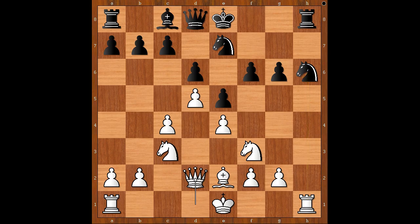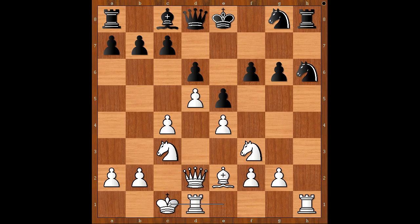Knight from e to g8. White has a better development. Play with white pieces castled queenside, connecting rooks. King to f7. White to move. Perhaps white should prepare g4 pawn push by playing knight to e1 first.